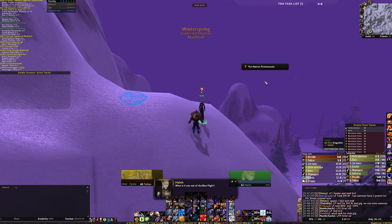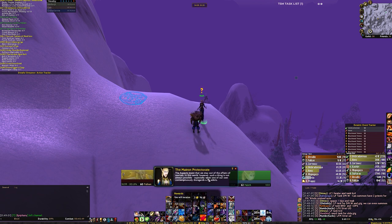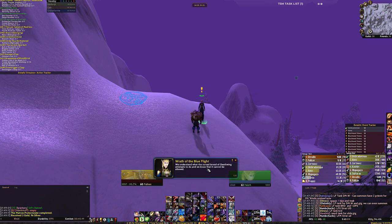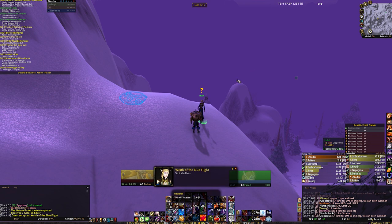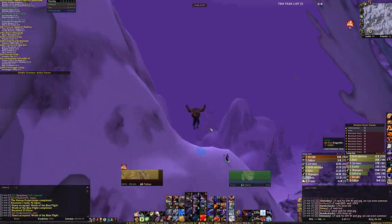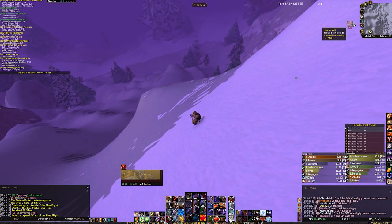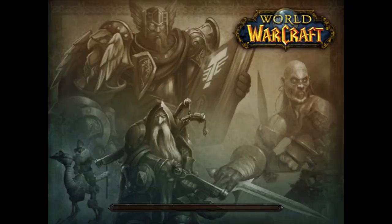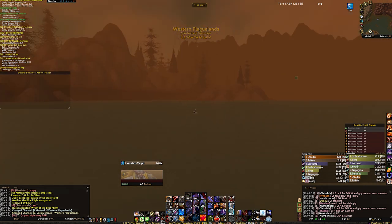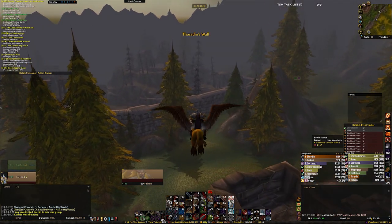Up here you talk to her. Make sure if you have the attunement quest that you finish that first, because when you do this Obby quest line, that's going to get you the breastplate. She warns you she's going to send you off and then she kicks you. You end up landing in the mountain because it takes a while to actually teleport to Western Plaguelands. If you do this stuff backwards like I did, make sure you have all your materials in your bags before you get kicked to Western Plaguelands — I ended up having to fly all the way back to get my stuff.